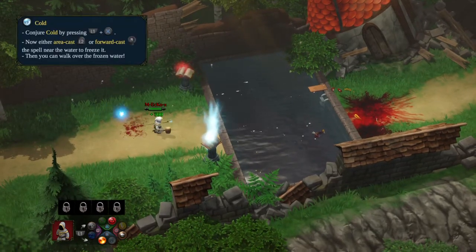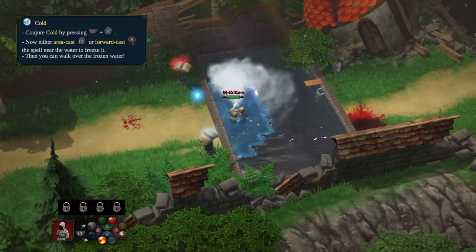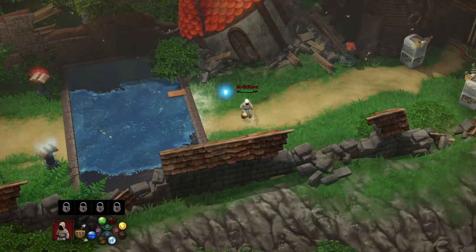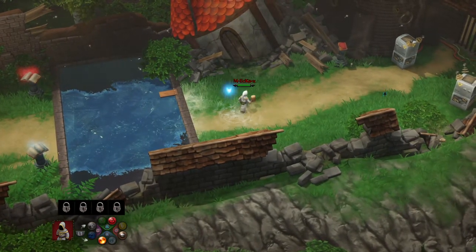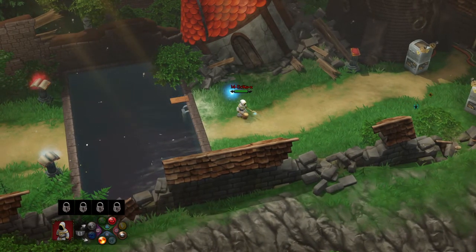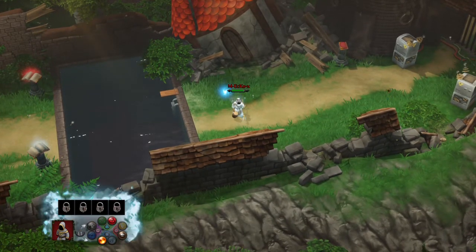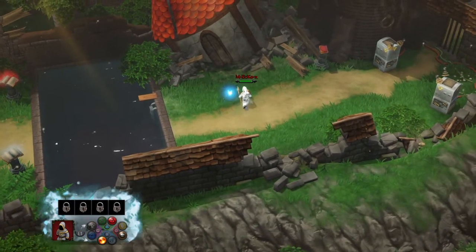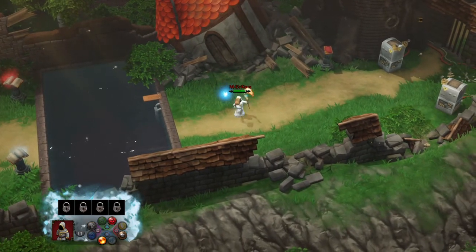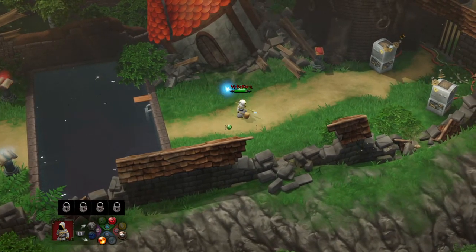We can cast Cold over the water so we can proceed across it. Let's test the other effects - we can blast Cold around us, or cast Ice on nearby enemies. If we put it physically on ourselves we get frozen. The only way to get rid of it is to cast Fire on yourself - it hurts, but then you can add some Life to heal yourself back up.